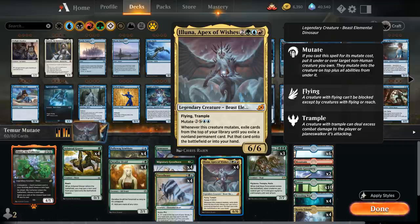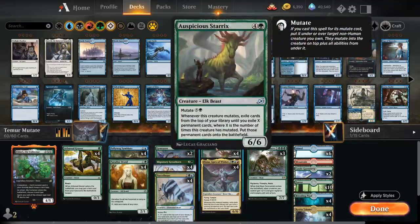Eluna exiles cards until you exile a non-land permanent card and put that card onto the battlefield or into your hand. We also have Auspicious Starrix, similarly a 5-mana 6/6 alec beast that mutates for 6 mana, and whenever this creature mutates exile cards until you exile X permanent cards where X is the number of times this creature has mutated and put those permanents onto the battlefield. Unlike Eluna, Starrix can hit lands but can potentially hit way more permanents. Both cards reward us for mutating a bunch onto the same creature — putting all your eggs in one basket — but the payoff is pretty huge.